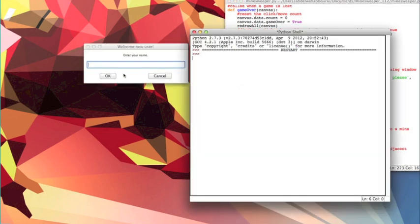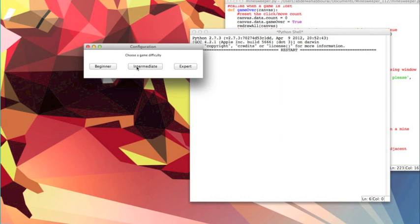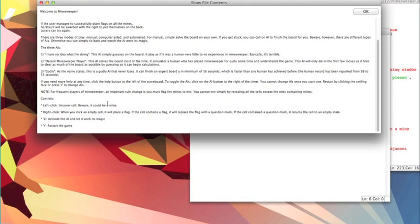When we first run the project, we are prompted for our name, which we shall say is Bob, and there are three different levels. For our purposes, we shall use the intermediate level. At the beginning of each game, a help screen is displayed that contains a history of Minesweeper as well as an overview of the game, such as the controls and the different levels of AIs.